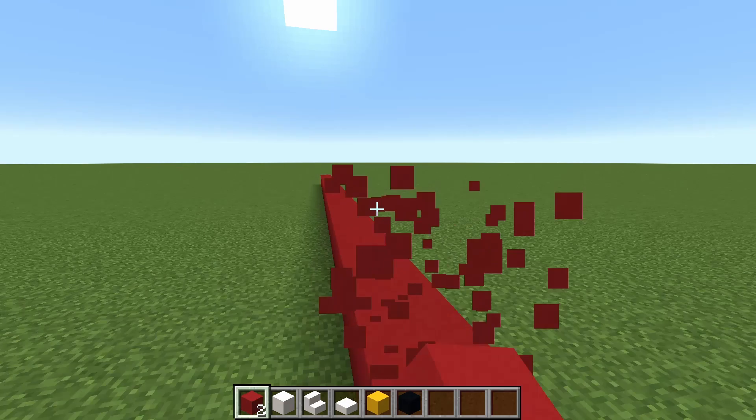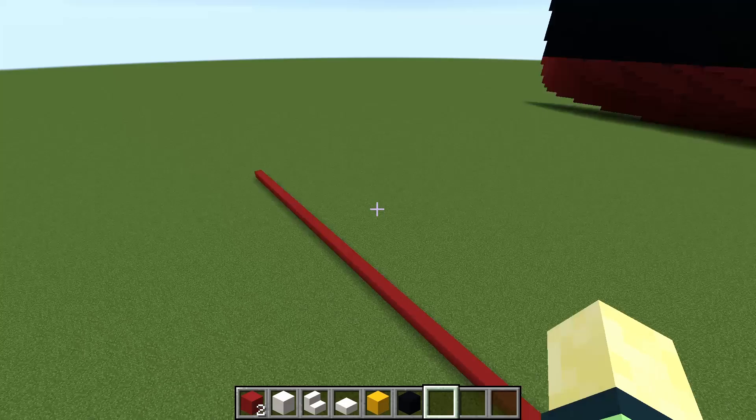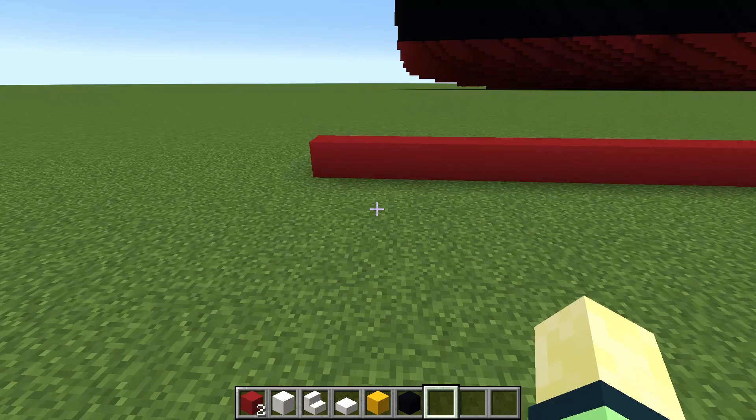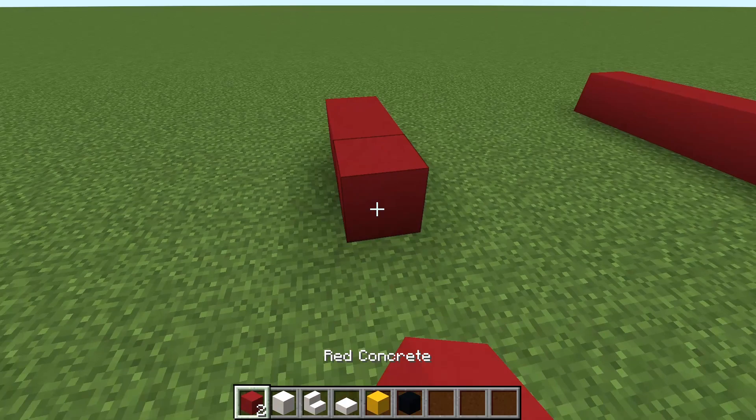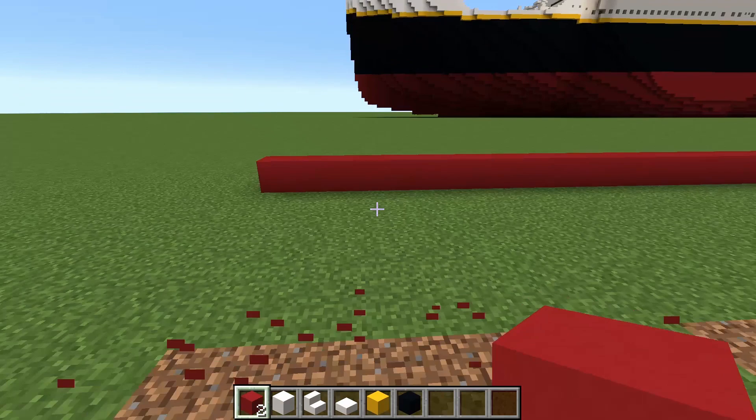Welcome back in. Obviously I could cheat a little bit because I already have the Titanic in the distance to get an idea of the size. I'm assuming you guys probably won't have that, so what you can do is count all the blocks. I like to count them in groups of 10 — just 1 through 10, then start over. And just do that all the way back. That just makes it a little easier on your brain so you don't have to think too much.